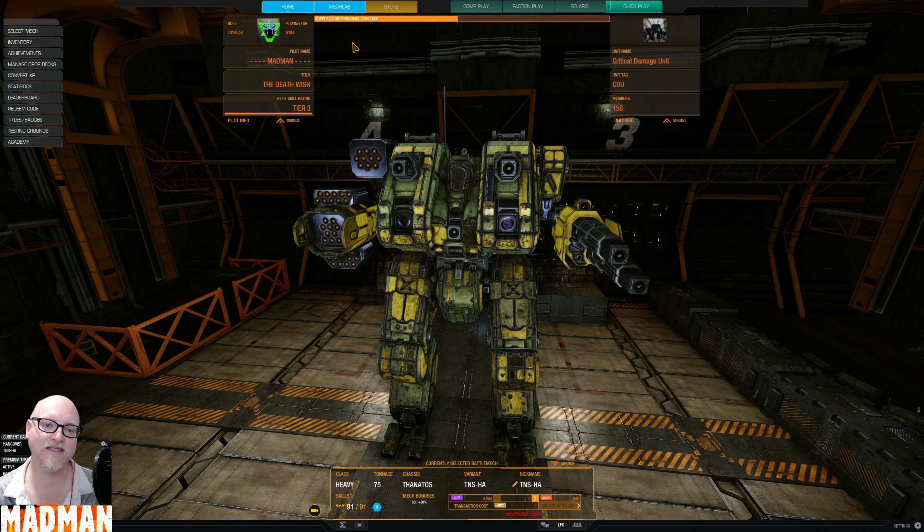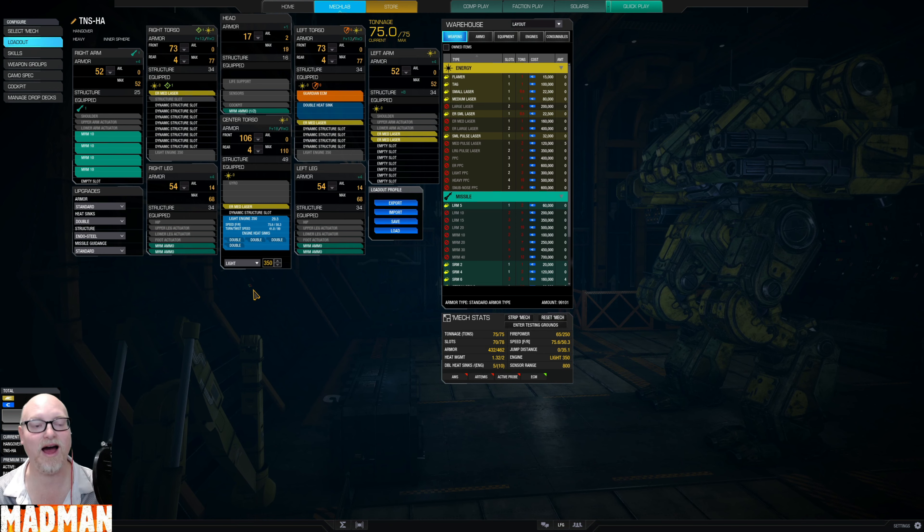The way I went with it today is a little different than the standard loadout, I think. What I have found a lot of people using on this is mid-pulses — one less mid-pulse than I have ER meds here, actually — and SRM sixes. The firepower alpha with that is disgusting; I think it's like 78 or something like that.